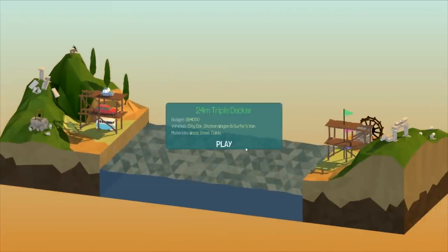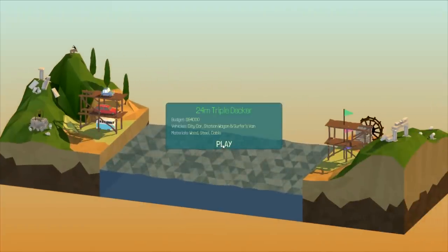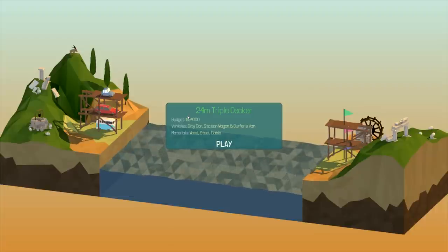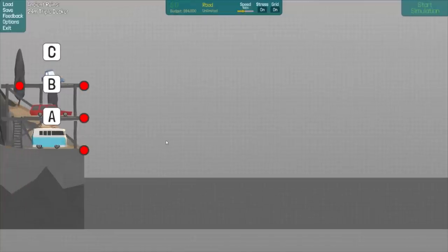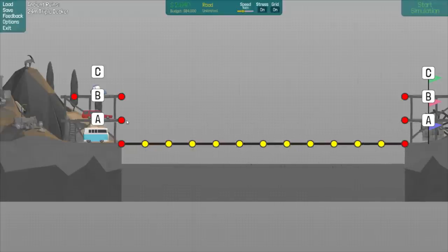Triple decker bridge — this is a first! We got a city car, station wagon, and a service van. We got wood, steel, cables, and a budget of $84,000. So we got A having to go across, B having to go across, C having to go. This isn't going to be bad. As long as you don't have that split joint or anything, this might not be too bad. We're going to start off just making roads all the way across because that's all we need to do.